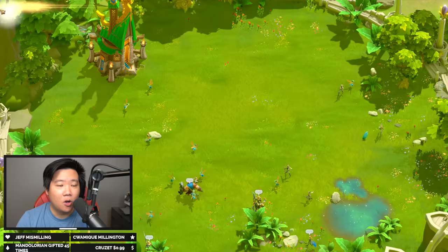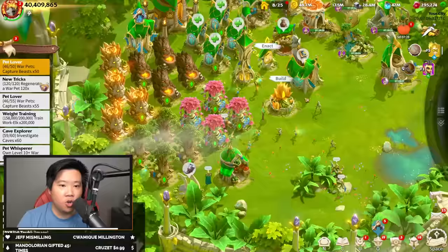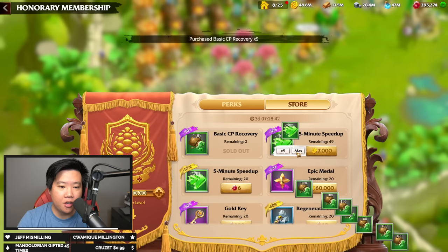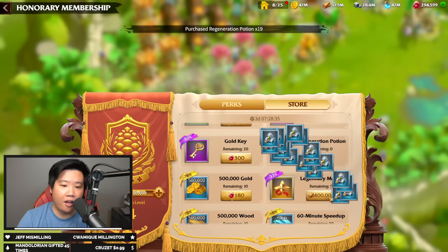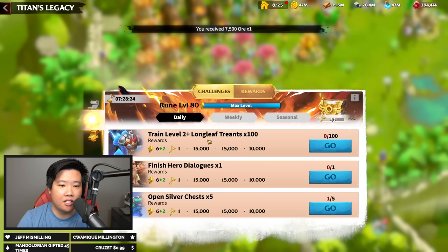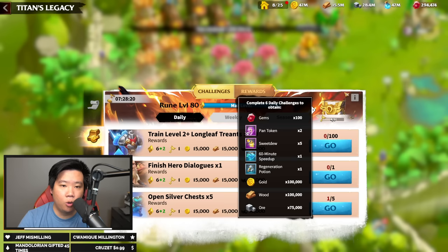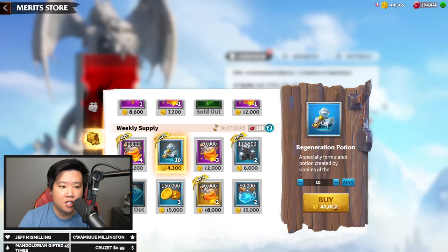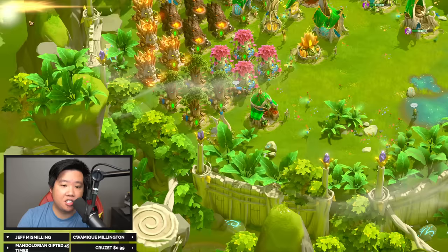Once you're out of regen potions, go into your VIP store under the Bazaar and buy everything first, then buy the Regen Potion — there are 20 available and they cost gems. Another source of regen potions is your daily task: whenever you complete your daily challenge you get one Regen Potion. You can also get them from the Merit Store under Weekly Supply. Make sure to click Refresh in the Merit Store as well, because there's another set of Regen Potions available after refreshing.